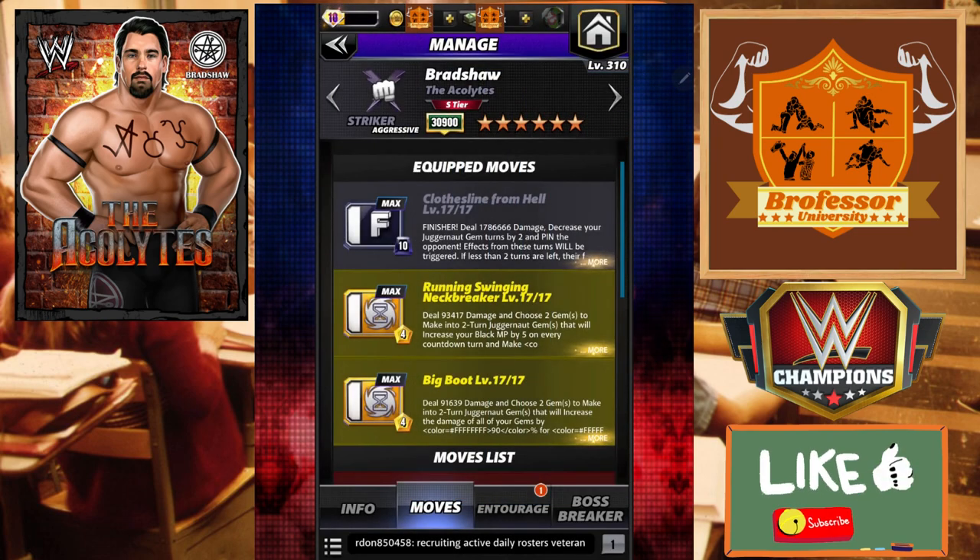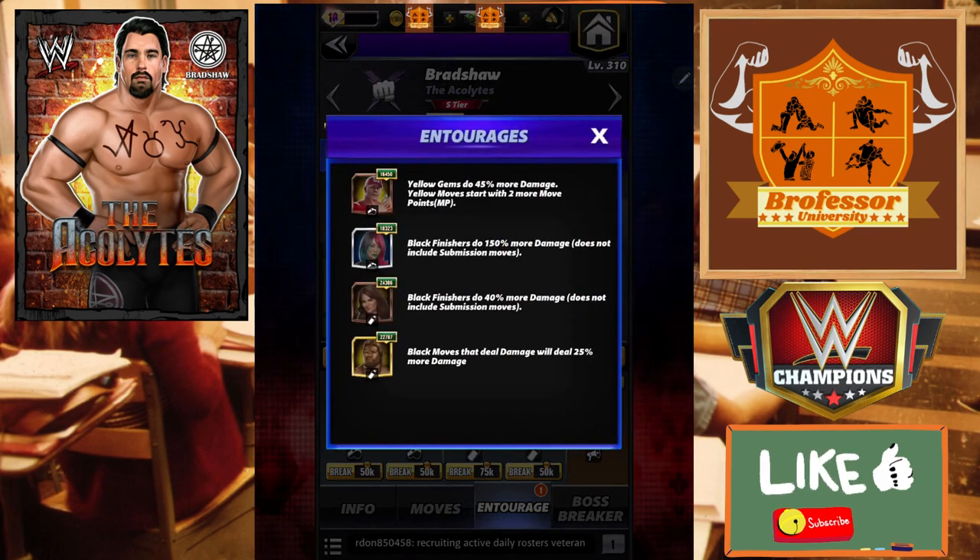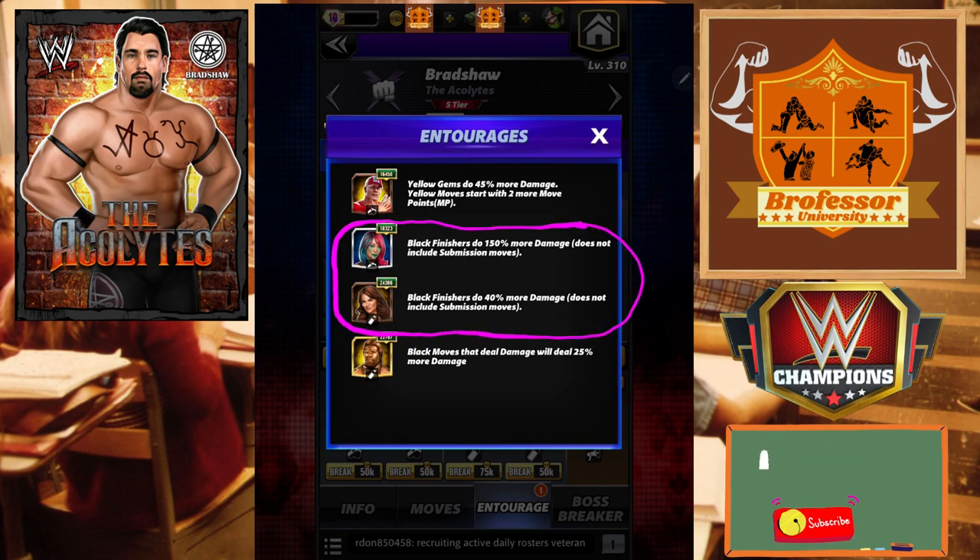That should make more sense in just a second when we get through to the gameplay. We want obviously more yellow gem damage and we want to get our black finishing move as much damage as possible - that's why the plates were the way they were in the preview. The metals and such get your black finishers as much as you can; this can be up to 50% if you have her at 26k.